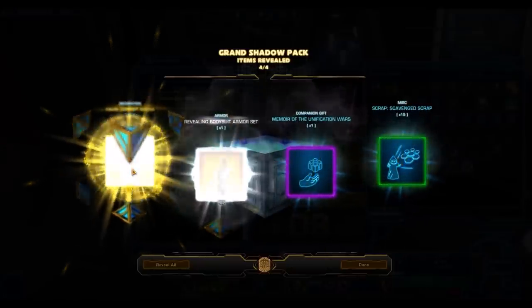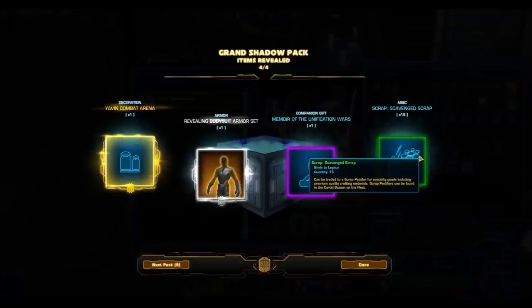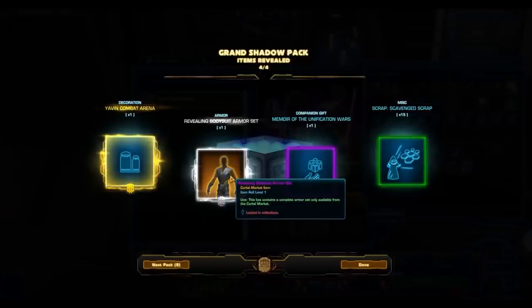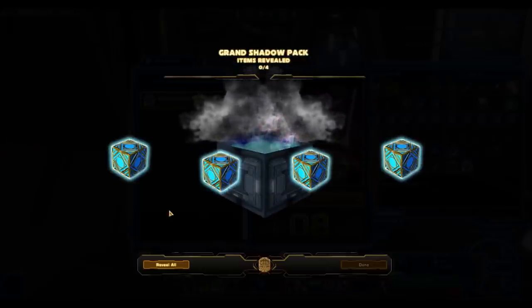We get four items — and it's going to be gold! The Yavin Combat Arena, the Revealing Bodysuit armor, Memoir of the Unification Wars, and Scab and Scrap. So it doesn't guarantee a chance cube; I'm assuming grand chance cubes just have a chance of dropping instead of some of this stuff. That's going to kind of suck considering these cost 1,000 cartel coins and not just the normal cartel pack which only costs 250. The revealing bodysuit is a really good armor set — that upper body armor sells very well, even though it's about to be reskinned. And the Yavin Combat Arena goes for tons of credits on the GTN. Already a gold item — that's awesome.